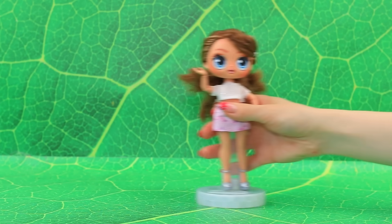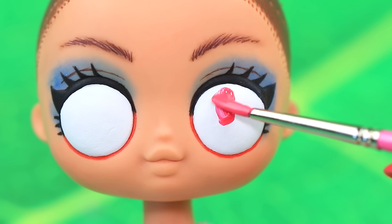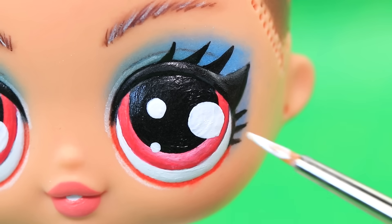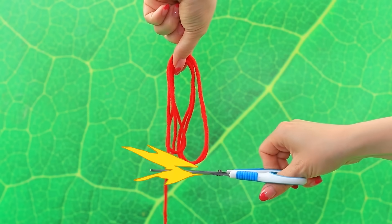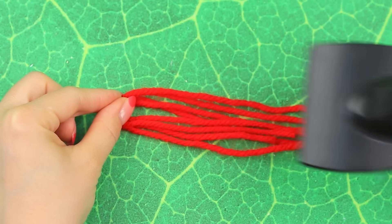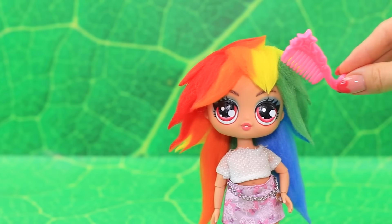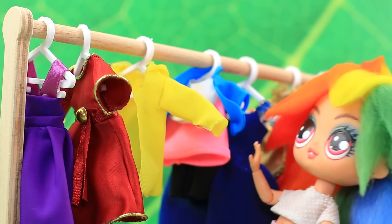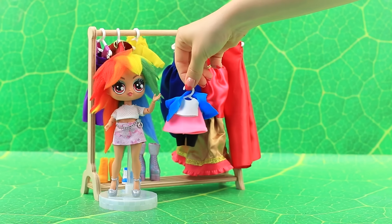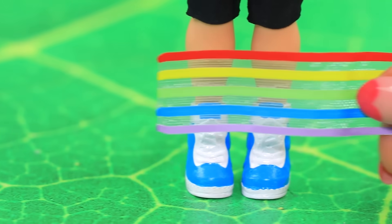Hello, doll. Let's change your appearance. Apply eye makeup. Grab some yarn. Comb. Attach the hair to the head. Rainbow hairstyle. Oh, I found something. I can't reach it. Thank you. I saw some boots. Rainbow socks.